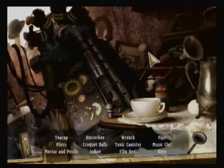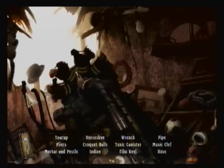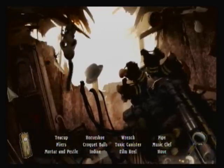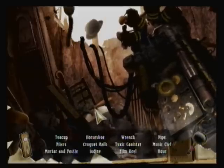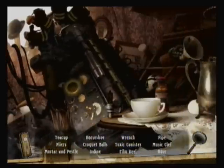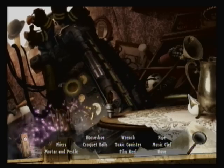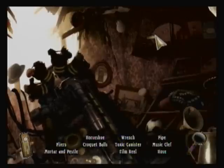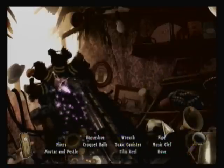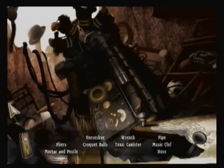I see the croquet mallet. Probably should've ended the playthrough when we had the chat — I probably shouldn't have messed with the gate that long. Mortar — duh. There's our teacup. Iodine. I thought that would be a croquet ball, I guess I'm looking for striped ones or something. There's the film reel. Music clef. Toxic canister — shouldn't be hard to find.